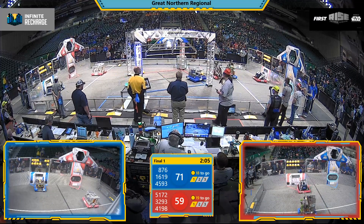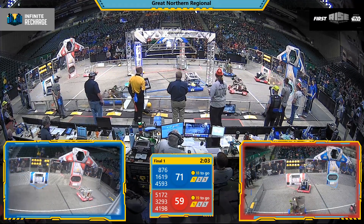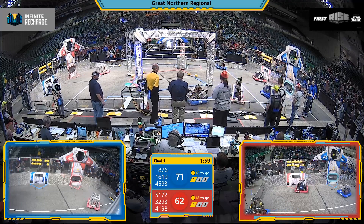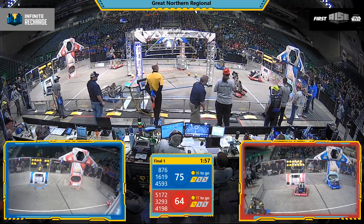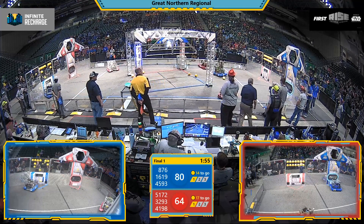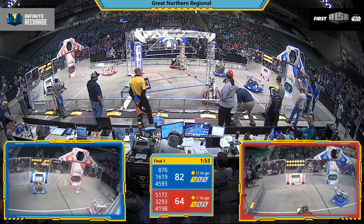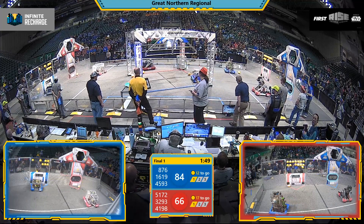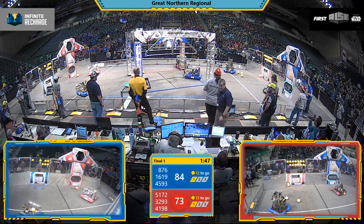1619 collecting some power cells from that Blue Alliance loading zone. 5172 doing the same on the red side. 3293 and 1619 firing volleys of power cells up to that upper goal. 876 firing for Blue. 5172, the Gators, they go 5 for 5 in that upper red goal.